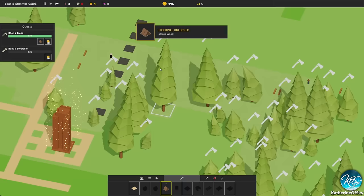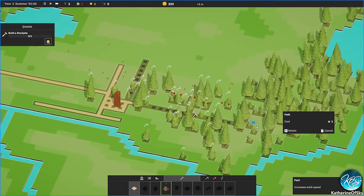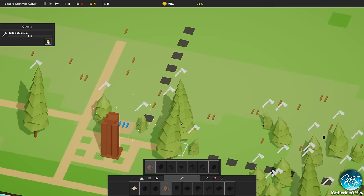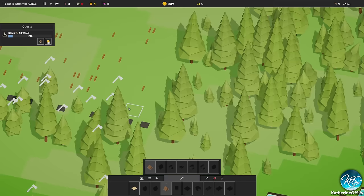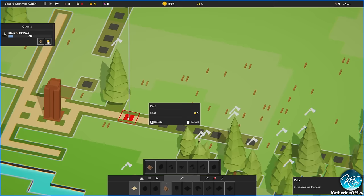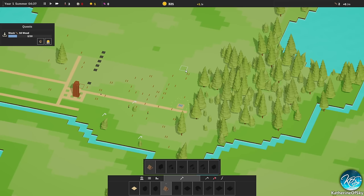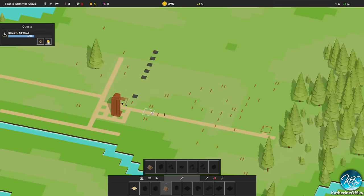We'll have one road going toward the coast to get fish, and out here we'll have our farms. Let's go to fast speed. We got our wood pile stockpile unlocked. We want wood production out here, so I'll put a stockpile there. We also need heating in winter for our people, so we want a stockpile in town as well.